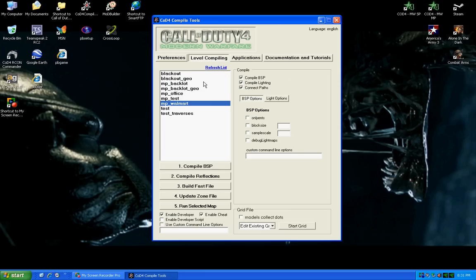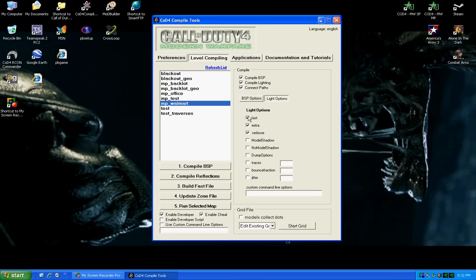Next, you go to the Level Compiling page. There's not much you're going to be able to do here, just take a look at it. Maybe if you want, click Enable Developer or click Enable Cheat. Then go over to Light Options, hit Fast and Verbose. Extra should already be checked — if not, check it.